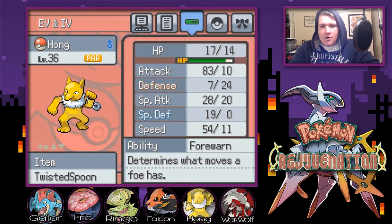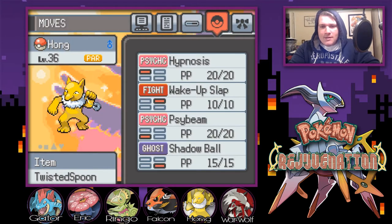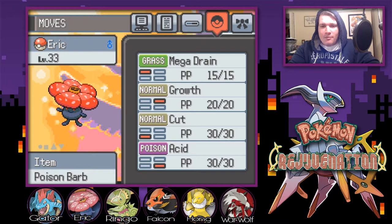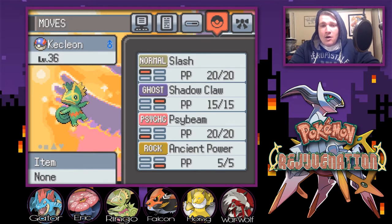Up first we have Hong the Hypno with the moves Hypnosis, Wake Up Slap, Side Beam, Shadow Ball. We have Falcon the Talonflame with Flame Charge, Roost, Quick Attack, and Peck. We have Eric the Vileplume with Mega Drain, Growth, Cut, and Acid. We have Rango the Keckleon with Slash, Shadow Claw, Side Beam, Ancient Power.